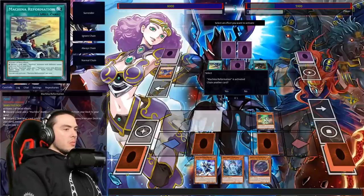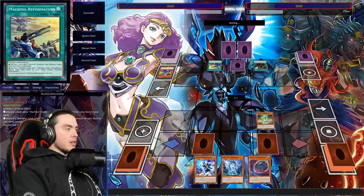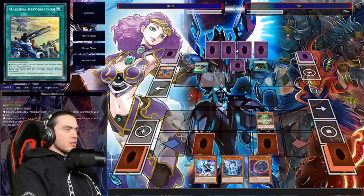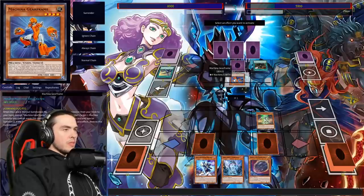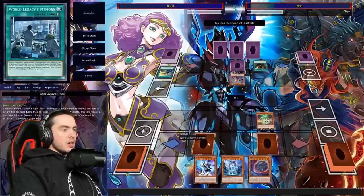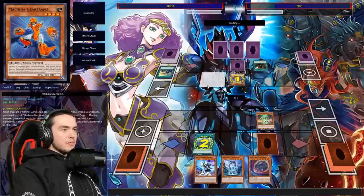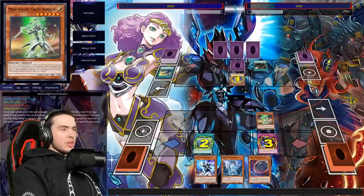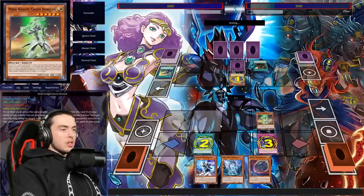There's Machina Reformation — discard one Machina card to add two Machina cards with different names from your deck to hand. Either way, he's going for Gear Frame, and lo and behold we're not going to allow that if we can help it — unless he has Ash. We're definitely going to chain here on chain link three, so the effect negation will go live once we summon out Indigo. He has Magnet Reverse — sure, that's fine to summon out the Citadel. We're going to make sure we negate the Gear Frame.